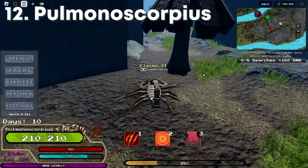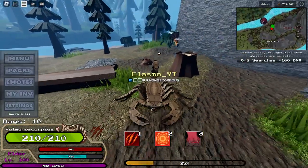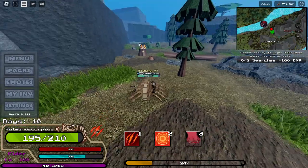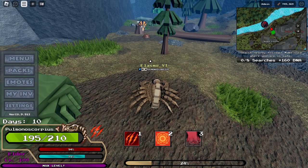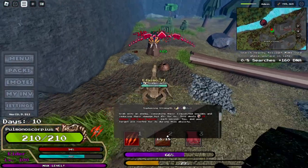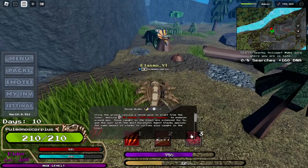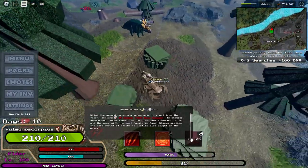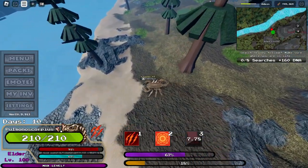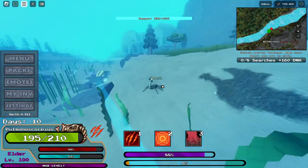Our final era expansion creature is Pulmonoscorpius, which can also climb trees. Our first ability is a passive — whenever you attack someone, you're going to stack venom. Venom isn't like poison — it just takes away their stamina and energy. So they're going to be super tired and not able to move, and then you can finish them off. The second ability lets you launch onto them, which roots them — it doesn't work on AI, but normally it stops them from moving for three seconds, and it also heals you. The third ability is an area attack that silences them, meaning they're not going to be able to use their abilities for five seconds. The only downside is its health. This thing cannot really swim — all you're going to be doing is walking underwater, and you can't really chase people if they start swimming.